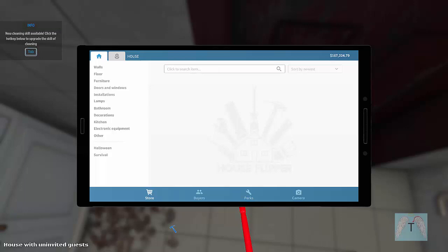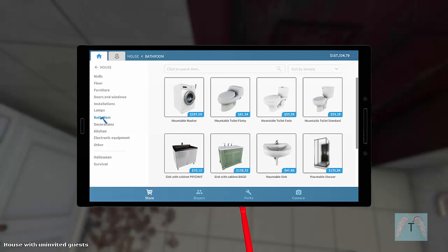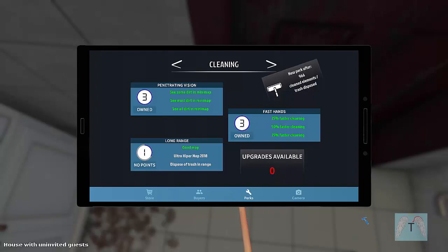Okay, before we go further — this is the new tablet they put in, and a lot of people don't like it. It's smaller in shape and the text is white background with a light to medium gray font, which is really difficult for me to read. I have trouble with light text on a light background. Okay, there are the buyers and the camera — so now we just need to get a better mop.